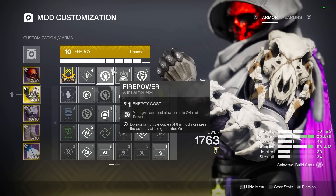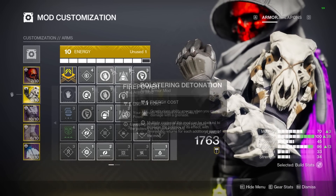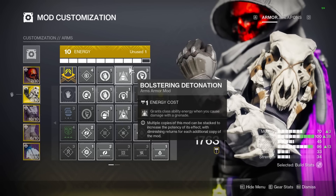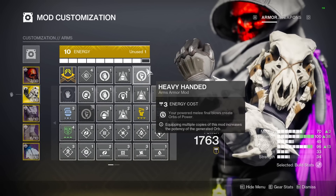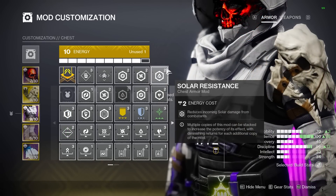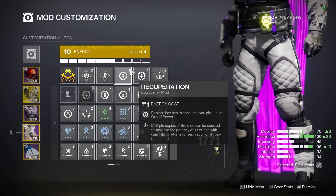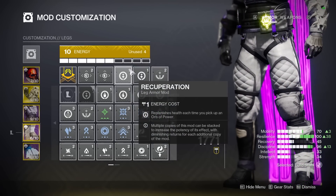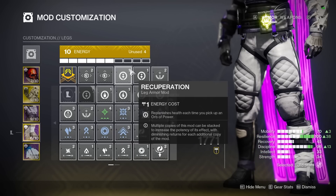On our gauntlets we have Firepower so that grenade kills also spawn orbs of power, Impact Induction so that using our grenade gives us back class ability energy, and Heavy Handed so our melee kills are also generating orbs. On my chest piece I have three basic resist mods for better damage reduction, and on my boots I'm running two copies of Recuperation, getting health back on each orb we pick up.